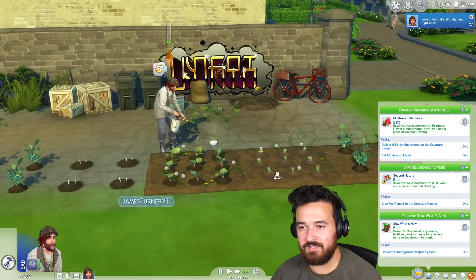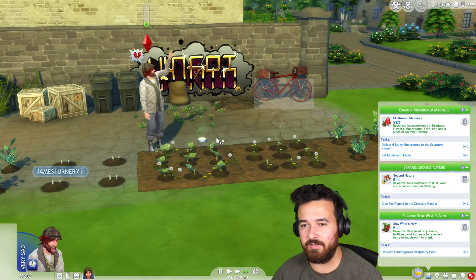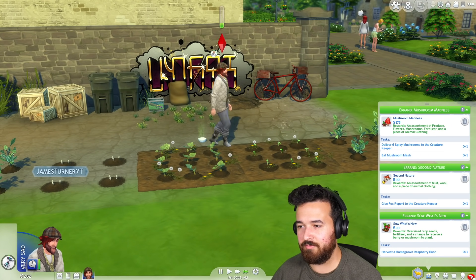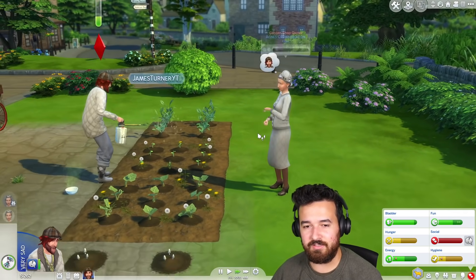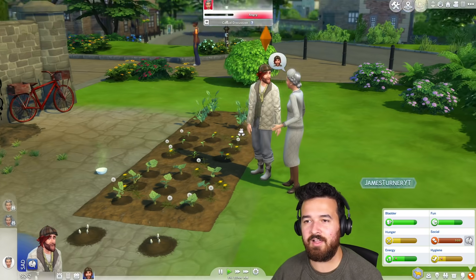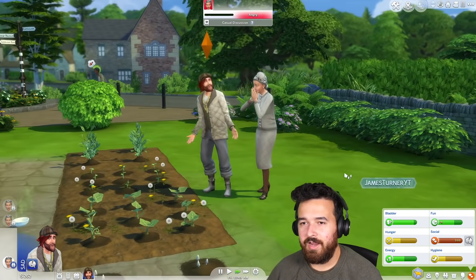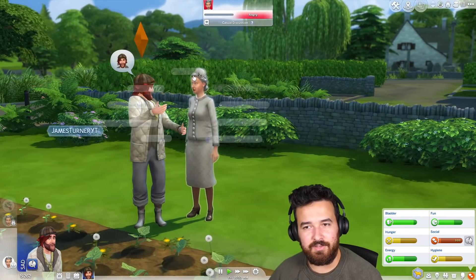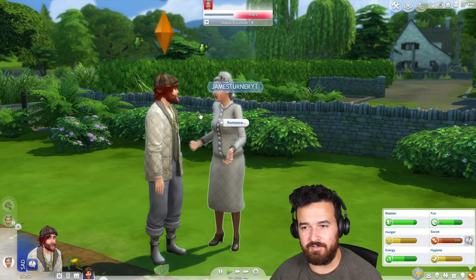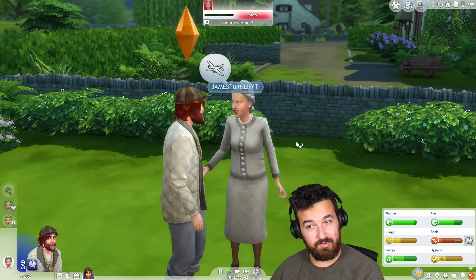Let's spray for bugs — both of these large crops have bugs, which is just lovely, isn't it? Keep spraying for bugs. I know your social is rough, dude. Hey Agnes — come and ask for advice, get to know. Let's have a Henford heart to heart with Agnes Crumplebottom. Sometimes I just feel like you get me in a way that others just don't. So I'm just going to try a little flirt.